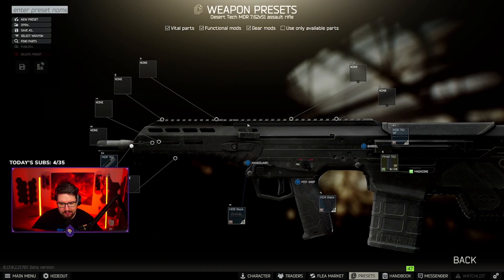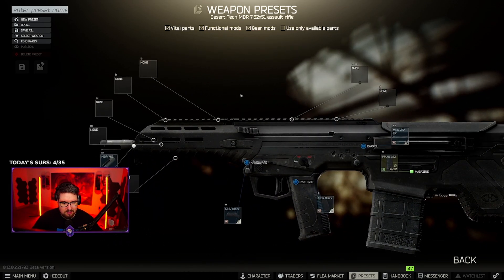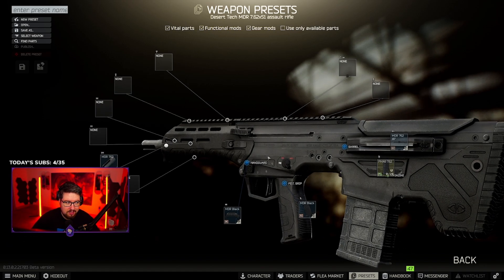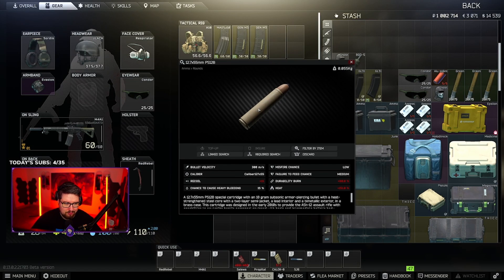Last but not least, I don't personally like the .308 MDR much, but a lot of people really like using it for killing Killa. You can kill him with M80s, M62s, M61s, M993s — you'll be able to kill him. You're going to want to either spray into his chest or try and hit the very top of his head where the class 5 part of his helmet is. Other honorable mentions: the RFB and the Vepro Hunter — though the Vepro Hunter only has 10-rounders, so give yourself the best chance with at least 20 rounds. The ASh-12 with PS12Bs will absolutely delete Killa off the face of the earth — you can craft that ammo in the hideout and it'll also melt any other PMCs you run into.